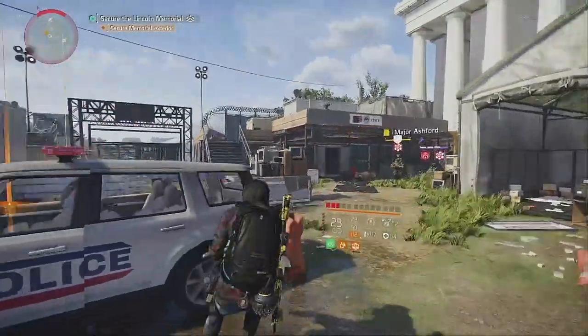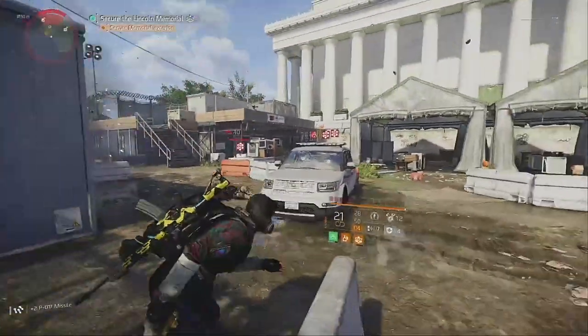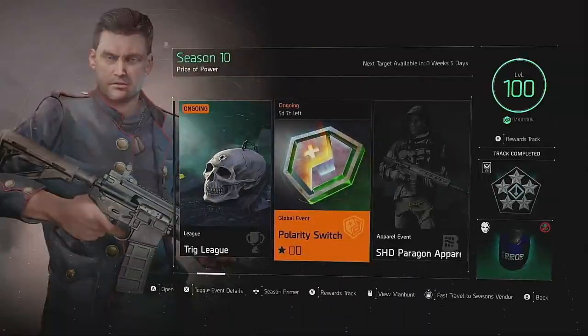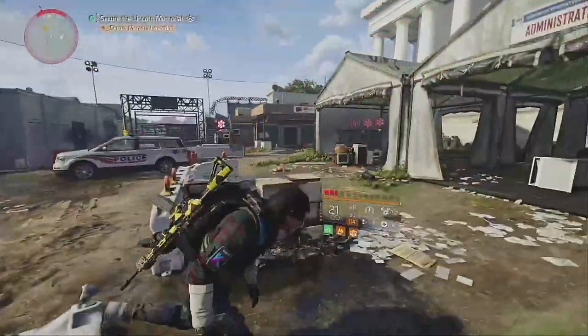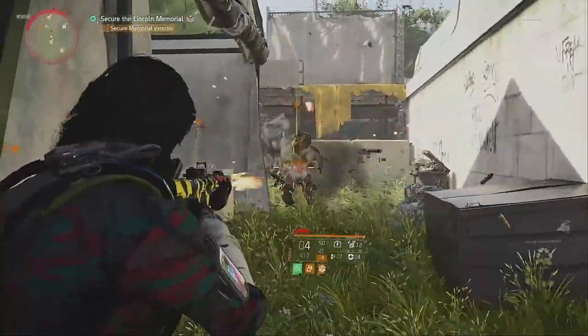Hey agents, we're back with another Exotics Explained video. This time I'm gonna break down the Busy Little Bee Exotic Pistol. This pistol is available on the Season 10 Battle Pass right now at level 85. As you can see it's on the top track so you don't need to buy anything extra to get it. So if you don't have one yet you better grind some PvE because this is a great sidearm for most DPS builds.